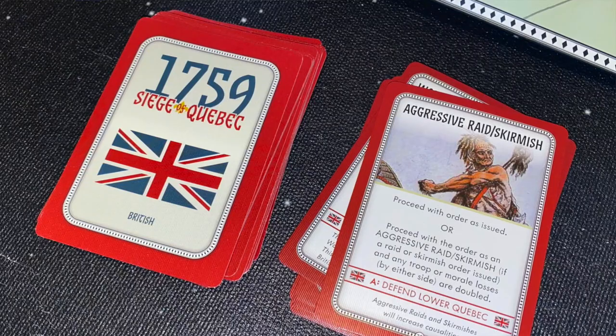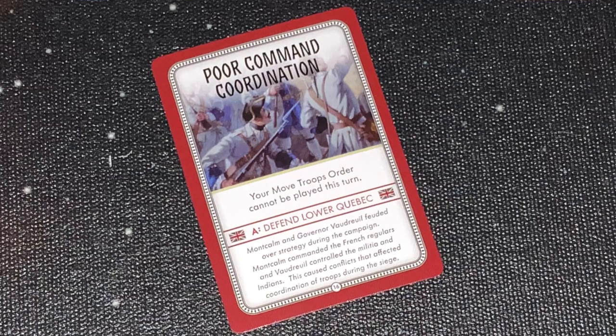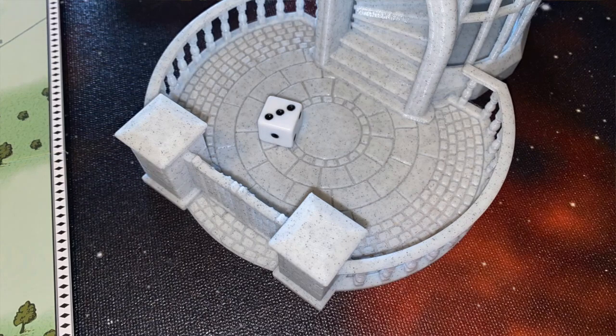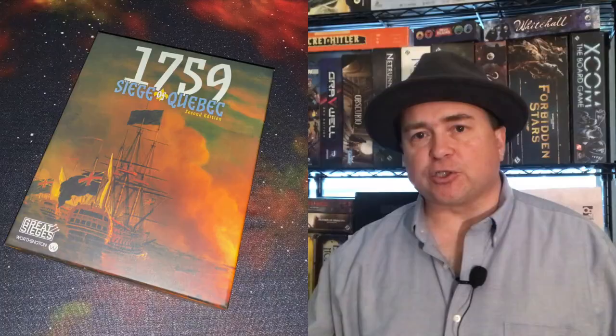After you've selected which order you're going to perform, you draw the card from the top of the solitaire deck. The order may say you can proceed with the attack but you have to take a morale hit, or you can proceed but you have to test something else and roll a die specific to that card. Or it may say some other event is going on somewhere on the board that may help you or more likely hinder you. It may cancel your order altogether. After you've resolved the card's effect, you look at that card's order — it will be either A, B, C, or D. Depending on the order you've chosen in your order book, there is a grid with A, B, C, or D. You roll the die, cross-reference your roll with what your opponent is doing, and that tells you what happens — whether the British or French lose casualties, whether you lose morale, or some other effect.